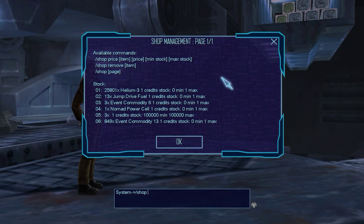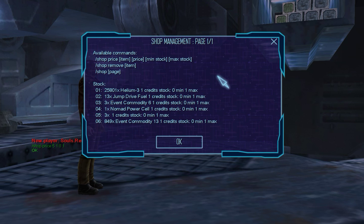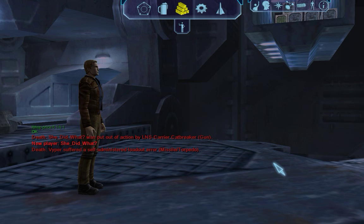This is the thing that we need to adjust. So that's going to be shop. Price: item 5, price 1, minimum stock is 0, and maximum stock is 1. There we go. And now everyone can actually buy the item. Alright, so that's that.